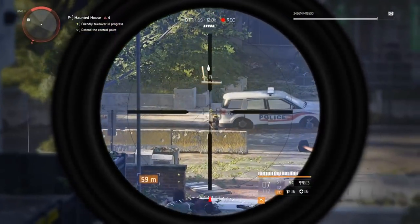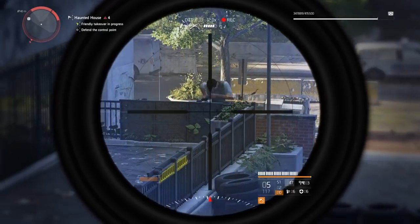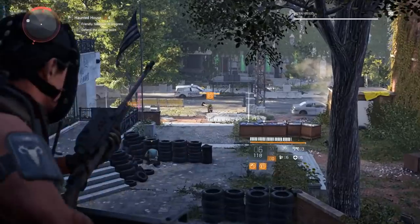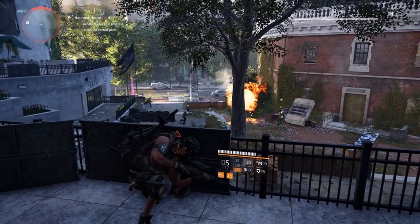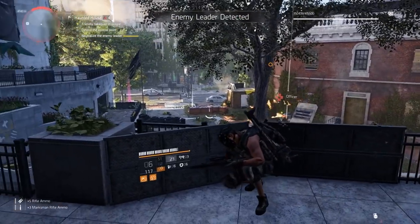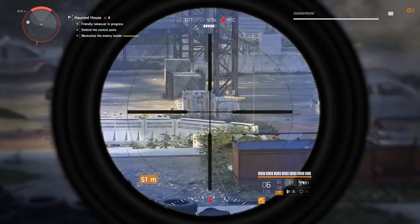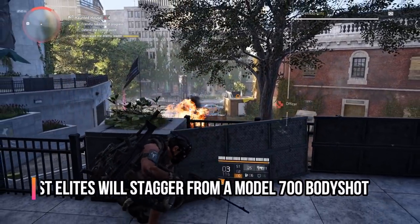I use my marksman rifle again and this guy goes down very quickly. In that attacking wave I've already taken out two yellows very swiftly while losing minimal health. Three yellows in this singular phase went down to the marksman rifle. A suicide bomber comes over — I take him out, then land another headshot on the next guy: two headshots in the face. This Model 700 is just so amazing. I land a body shot here but as I mentioned, body shots from the marksman rifle do considerable damage and will usually make enemies stagger.